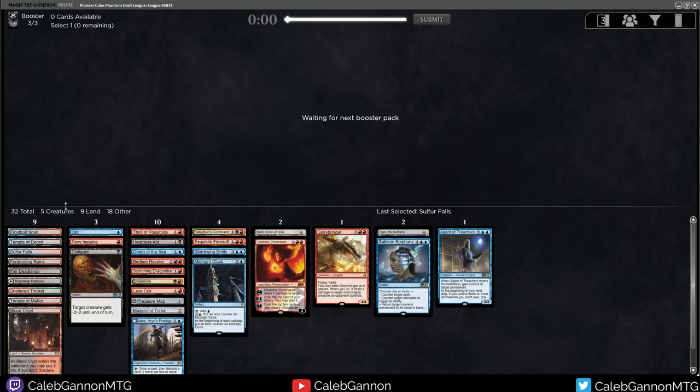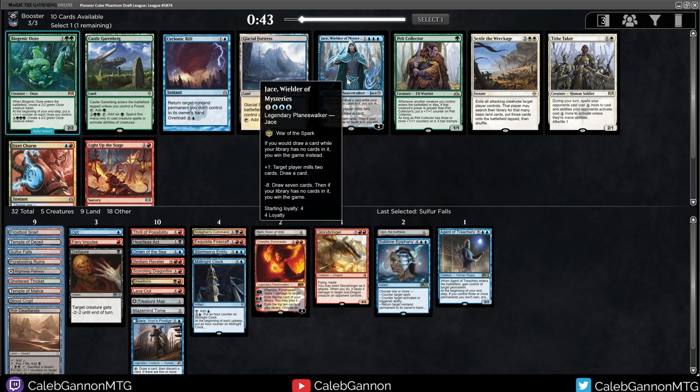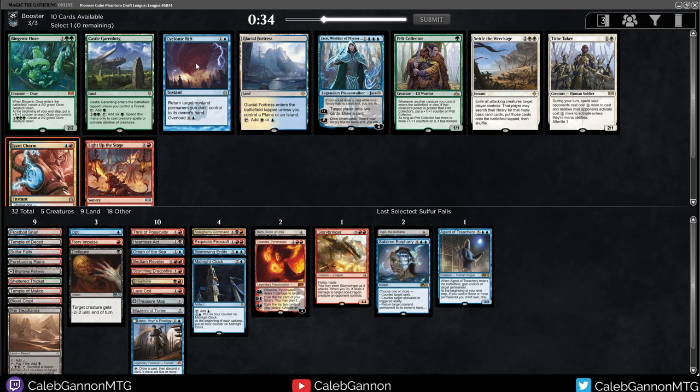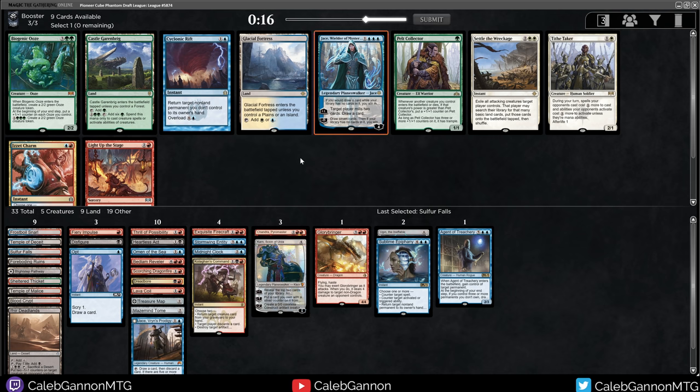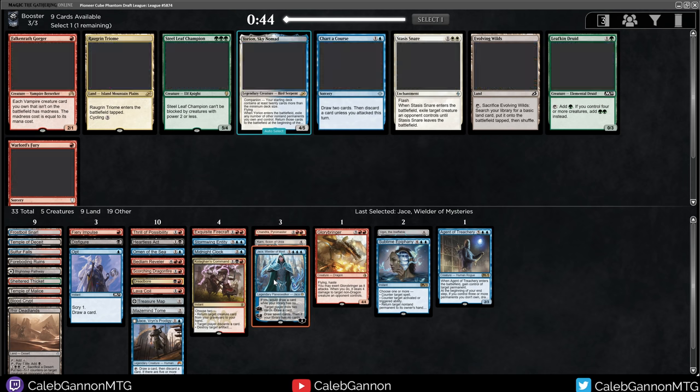I might not play this, although we could just flex all the non-basics here and play it for fun. There's an Izzet Charm — two damage to a creature, counter a non-creature spell, or draw two discard two. I like it. Cyclonic Rift is okay — it's quite a bit better when you're presenting a board presence, which we're not going to be doing. We're just going to be very reactive. Jace has a fun win condition, but that means we'd have to actually beat their entire deck. Especially in some matchups — if we're playing against another dirty deck, we're going to be really happy we have Jace.